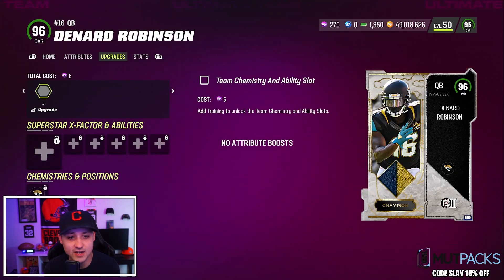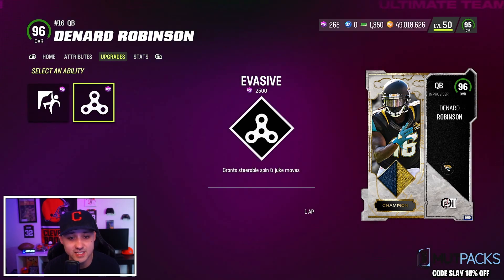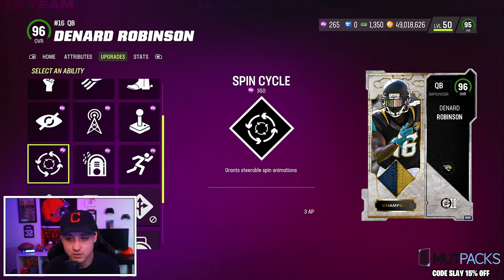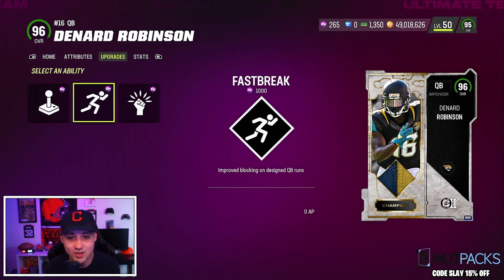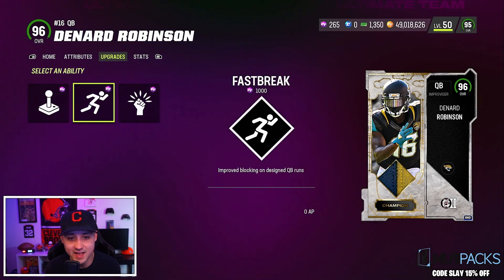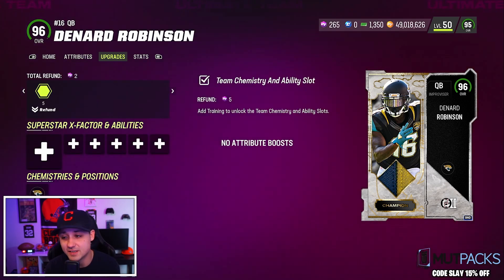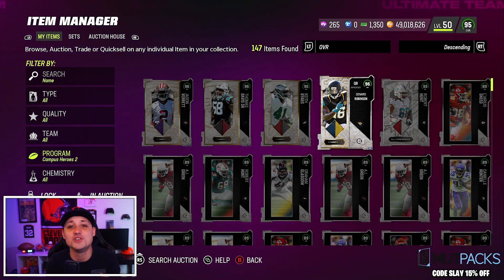Denard Robinson is more of a runner type, so if you like running the ball he'll be nice. He does get the Legends theme team chem. Fearless for three, Evasive for one — you can get Pass Lead Elite and Fearless but they're in the same slot as Fast Break. Pass Lead Elite costs seven AP, which is a lot. You can do Pass Lead Elite for two AP but then you lose Fast Break and Fearless — five AP total. He's an improviser so they won't give him Set Pete Lead. Gunslingers is another three AP. Best option might just be Fast Break on him. We'll have to try him out. Hope you guys enjoyed the video — hit subscribe, throw a like on it, see you on the next one!